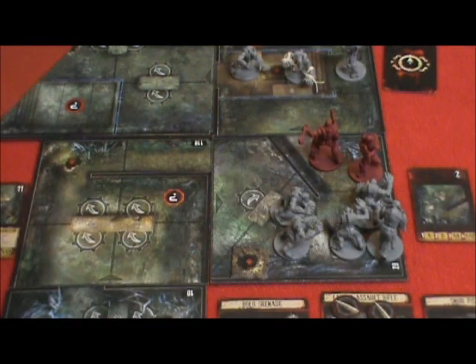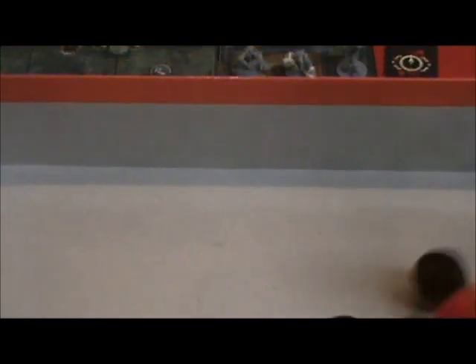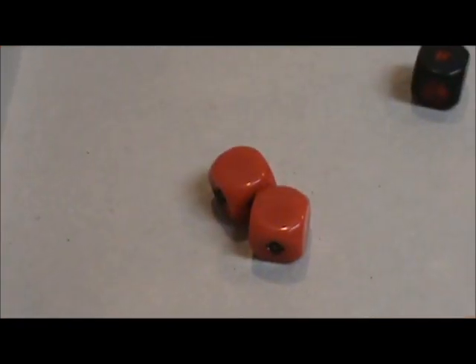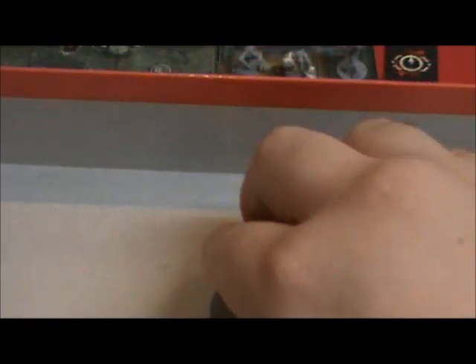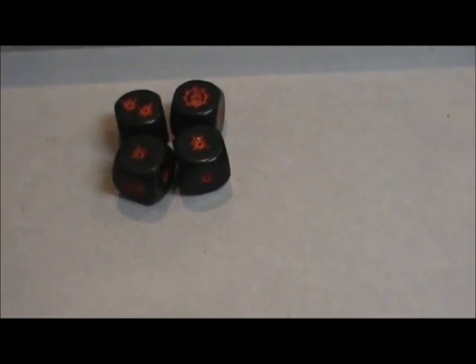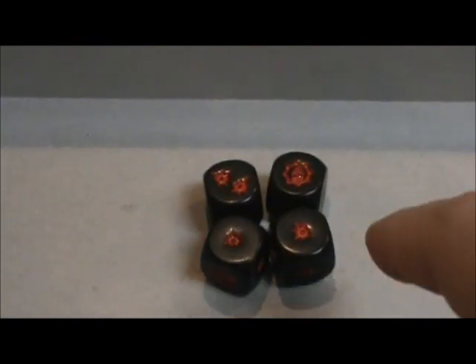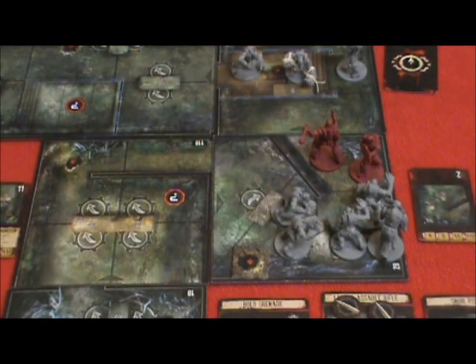I'm assuming the Theron Guard right here will be the biggest danger, the biggest threat. Here we go. The defense dice came up with nothing. The attack turned out pretty well — the omen on the Hammer Burst allows you to deal two wounds. So one, two, three, four, five, six. The Theron Guard is completely shot down.